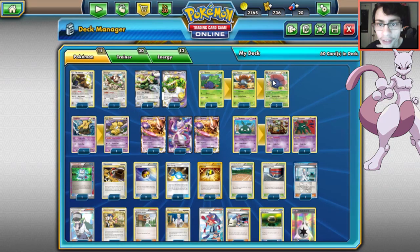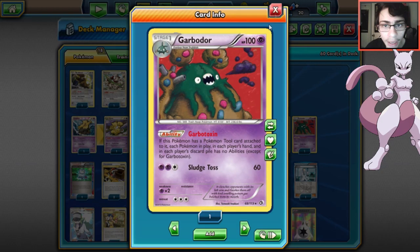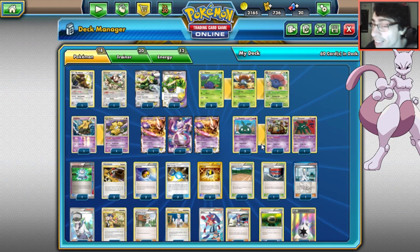Then we use Vileplume from Undaunted - it has a Poké Body, not an ability, so Garbodor doesn't stop it. Unlike standard, Vileplume does not get stopped when you have Garbodor in play, which is powerful. We pair these two together. You want to get Garbodor in play before Vileplume, because if you get Garbodor in play after, you can't put a tool on it since you're item locked.